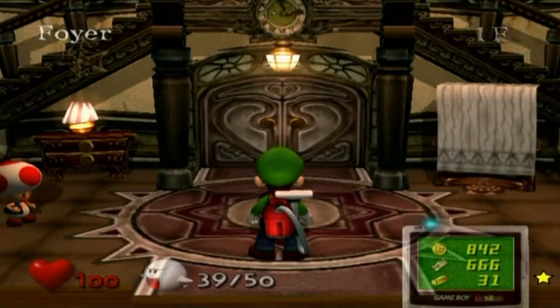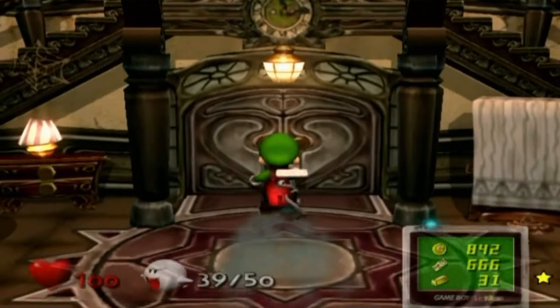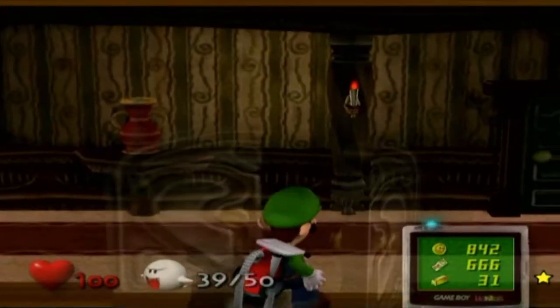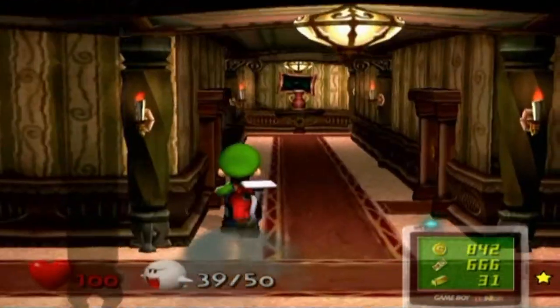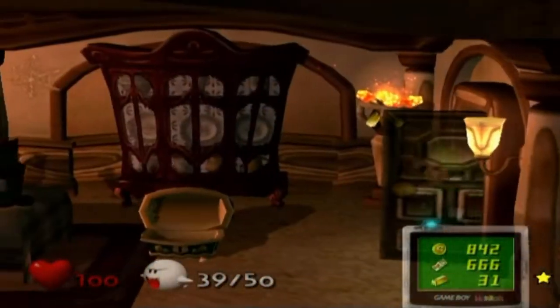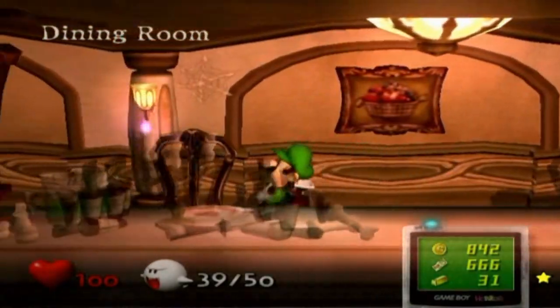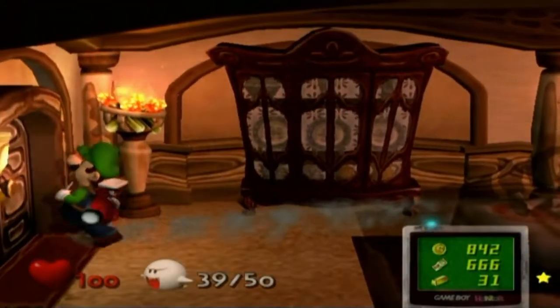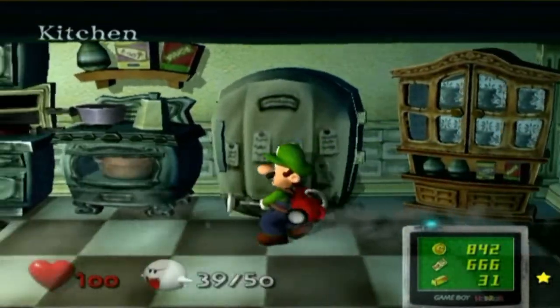Hello everybody, this is Alex from Hardcoring Guides. This is my guide for Luigi's Mansion on Hidden Mansion difficulty going for the A rank run. Today is the fourth of five episodes and this will be the Area 4 blackout episode — essentially just doing the blackout by itself, so this one will be really short, probably the shortest one out of all of them.